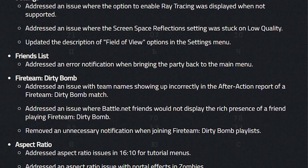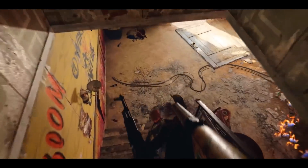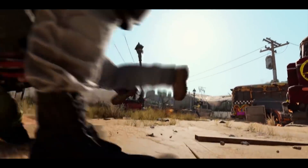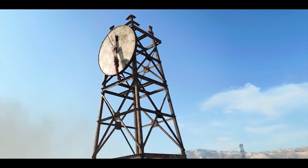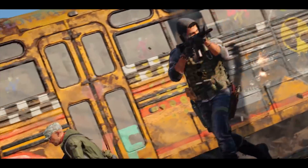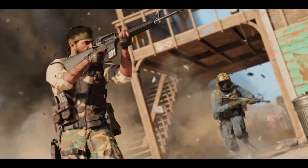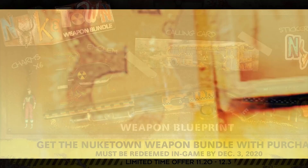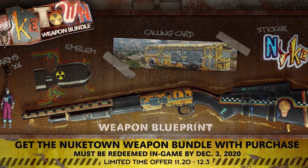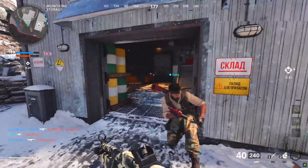There were also PC-specific fixes for settings not changing or displaying accurate information, aspect ratio issues, and other smaller things. Also today, Treyarch revealed the official Nuketown 84 trailer — I think it looks really really good. It's going to be a free multiplayer map for everyone, dropping next Tuesday the 24th. You can also get a free Nuketown weapon bundle featuring a weapon blueprint, a charm, an emblem, a calling card, and a sticker.